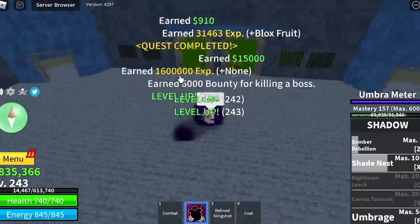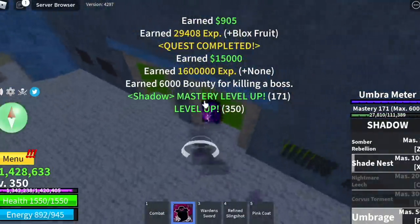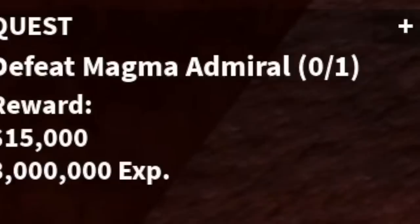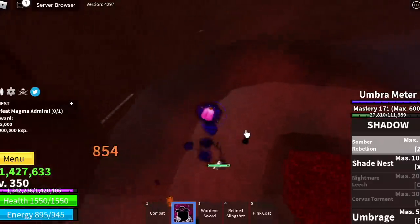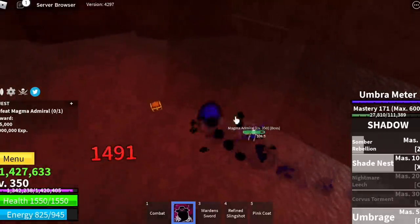We're going to leave this area when we reach level 350, and after that the next stop is the Magma Village. We're only going to defeat the Magma Admiral here. My tip — when you use the Umbrage, go circular to dodge his skill.